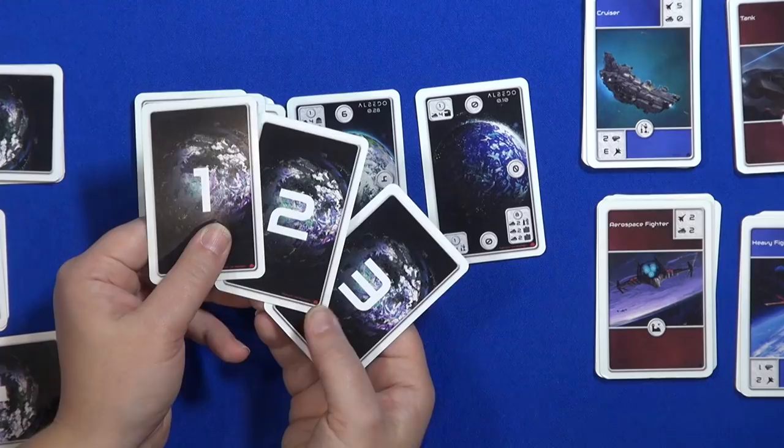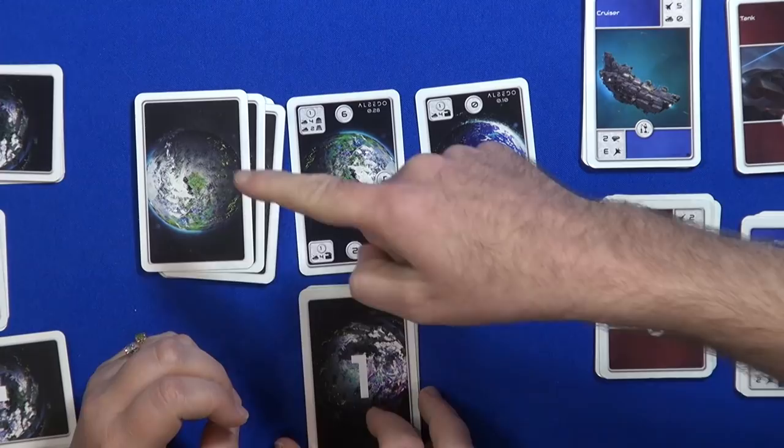The location cards are here — one, two, three. Three is only used in a five-to-eight player game. So we don't know what planet we're landing our troops on — the other players shouldn't know. Instead, we are secretly deciding planet one or planet two, then we put it on the table after everybody else has done the same.